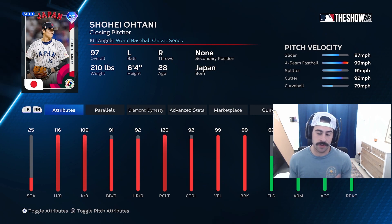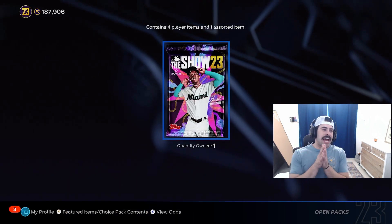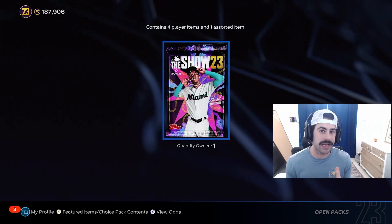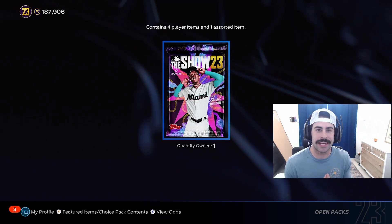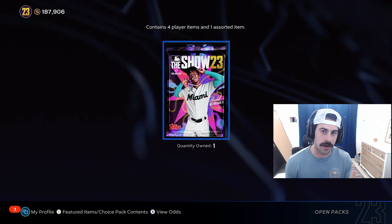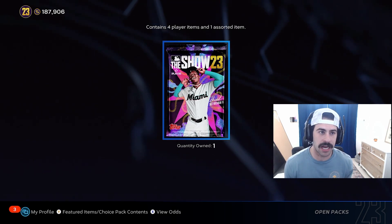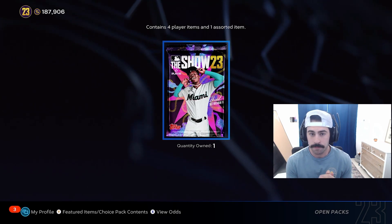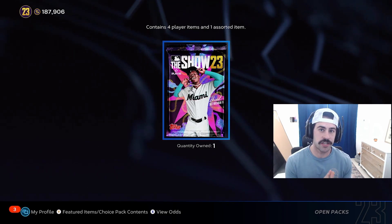That includes the 97 closer Shohei Otani, who can DH if I wanted him to. I opened a couple packs during the stream and was recording it for you guys, but OBS crashed. I happened to pull a 90 Justin Verlander — sold him for 50,000 stubs, which brought our stub count to 187,000. That's a pretty good start just two episodes in.